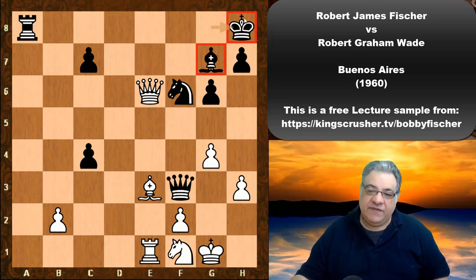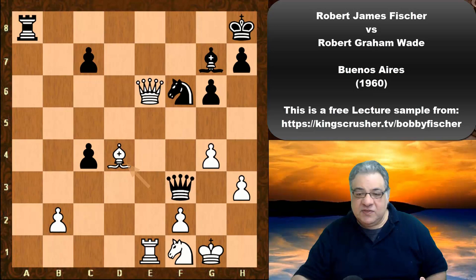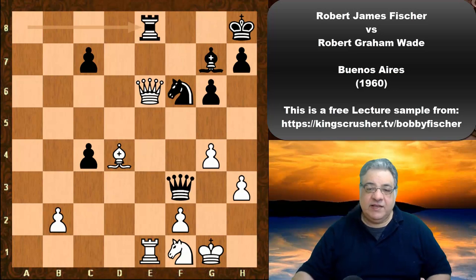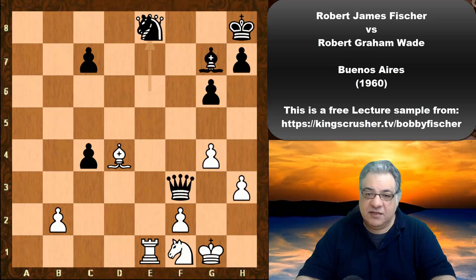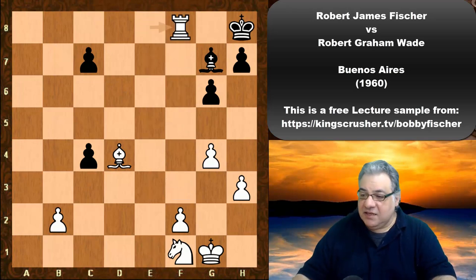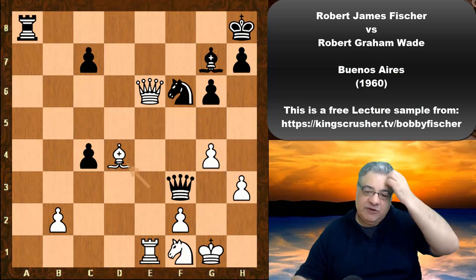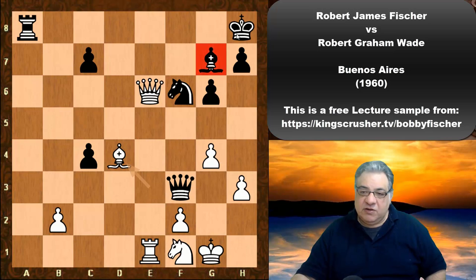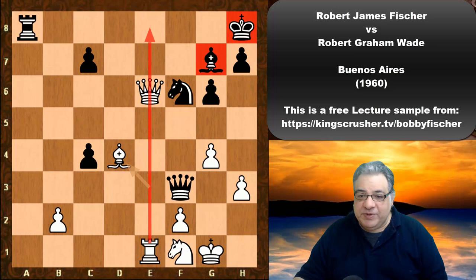White reinforces that aspect with a very powerful move. Fischer gets onto that pin with bishop d4 — very powerful stuff. The queen is tied down because of the f6 pressure. Not only that, black can't play rook e8. If Bob Wade had played rook e8, there's check, queen takes e8 check, knight takes, rook takes, and then it's just mating. So white is stamping authority on that central file with an awkward alignment of black's pieces — subtle moves but great domination.